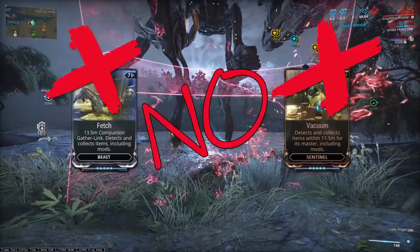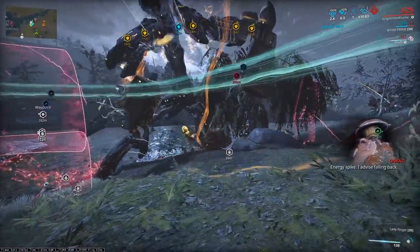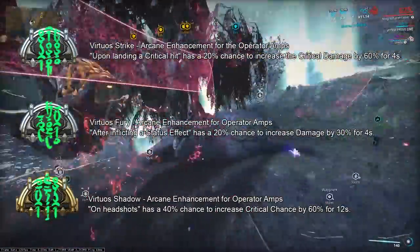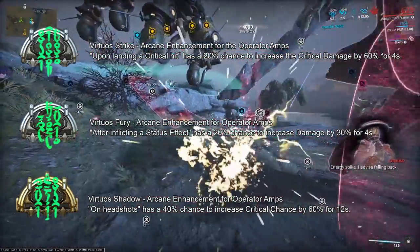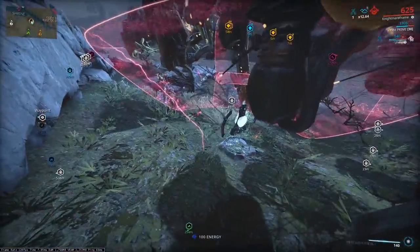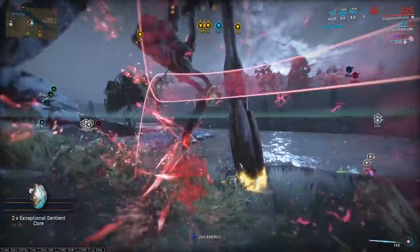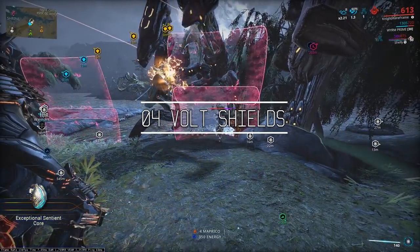Make sure your squad mates do not have Fetch or Vacuum, because you do not want to suck in all the wisps for yourself — sharing is caring. Number three: arcanes. There are three arcanes to increase amp DPS — Virtuous Strike, Virtuous Fury, and Virtuous Shadow. If you're fairly new to eidolon hunts, don't go for Shadow right away as it's quite advanced. Start with your 1-2-3 amp and try Virtuous Fury and Virtuous Strike, then gradually move to Virtuous Shadow — the meta arcane — where you void dash into the eidolon's head to trigger the buff.